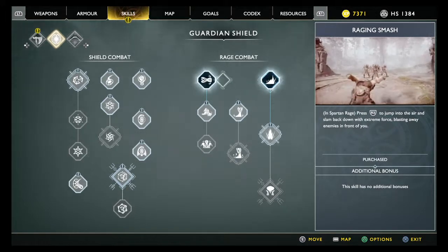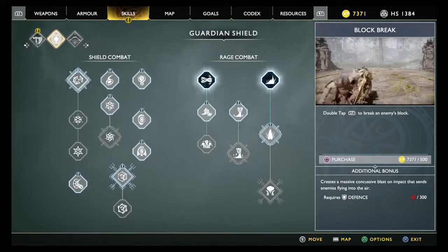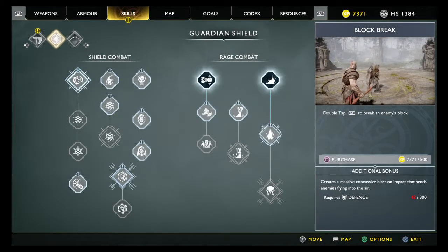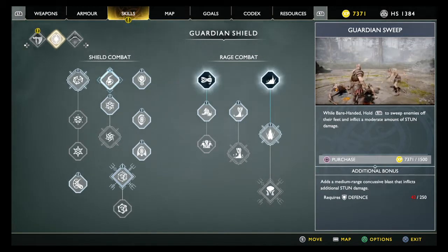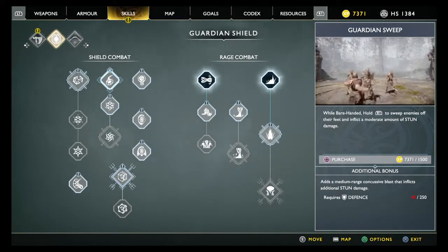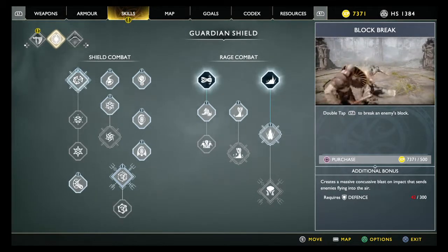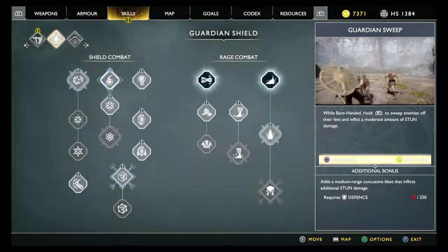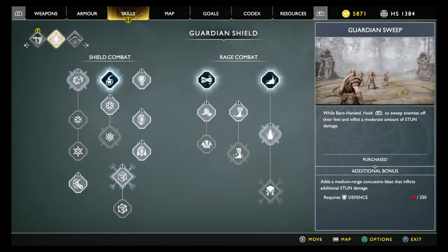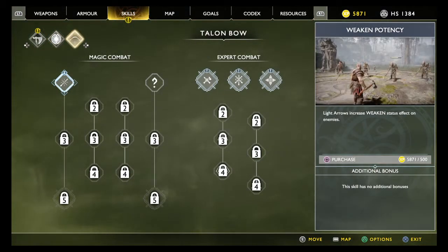Let's check the shield things. Shield combat — double tap L1 to break an enemy's block. Oh, nice. While barehanded, hold R2 to sweep enemies off their feet. I'm going to come back and check all this stuff. I'll just buy the sweep-them-off-their-feet one, and inflict a moderate amount of stun damage. Cool. Let's check out the bow that Atreus uses.